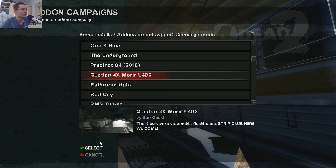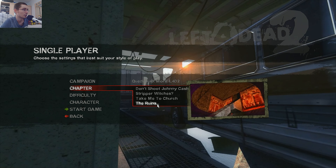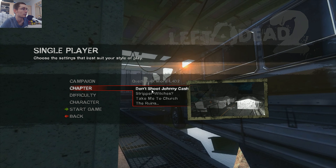This wasn't really that much of a good campaign, and I don't think it was the worst either. Kedan4xMoryer — four survivors versus zombies flashback. Strip club, here we come. Alright, let's play this. Loser's map. First, don't shoot Johnny Cash. Striper witches, take me to church. I think this one is the one I struggle most with. And then the ruins. Yeah, alright, let's do it.